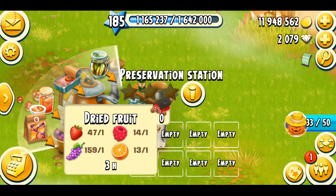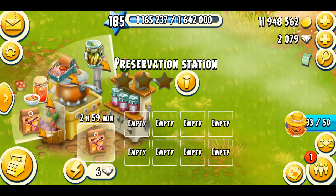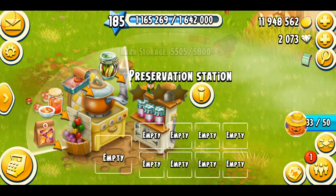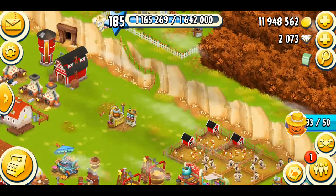The final product is the dried fruit, which unlocks at level 102 — again, I'm not sure, you can check my previous videos for more details. The dried fruit needs one strawberry, one raspberry, one grape, and one orange to make. It's going to take three hours, and we can spend six diamonds to speed it up — 32 XP. Currently, the most XP you're getting from any of these products is the canned fish, so if you want to get more XP, produce the canned fish.